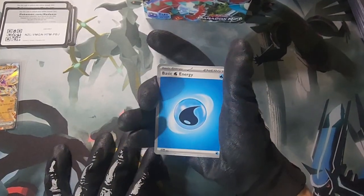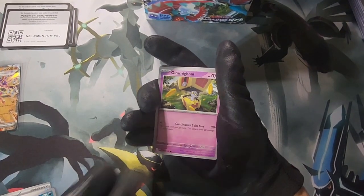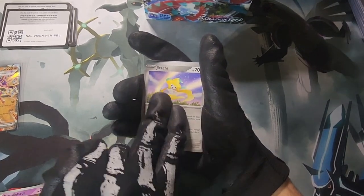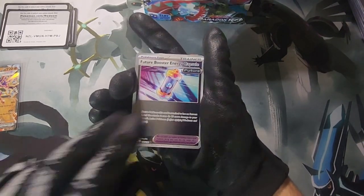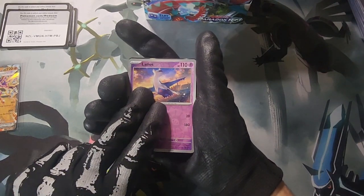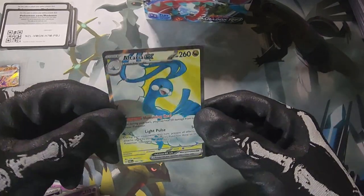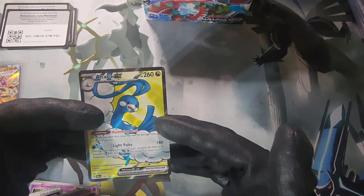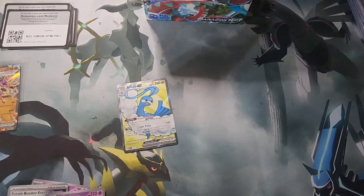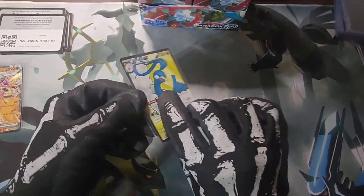If you got your favorite set booster box, let me know in the comments — I might have to pick it up next time, looking for good ones. Simipour, Future Booster Energy Capsule, reverse Latios, and Altaria EX — there we go! There's a nice pull right there. Altaria EX, I think this is a top 10 chase card. Not too bad — $45 if it's a 10, a real nice one to add to the collection.